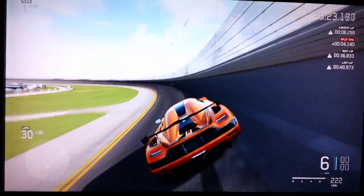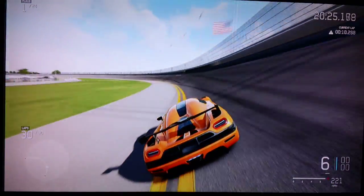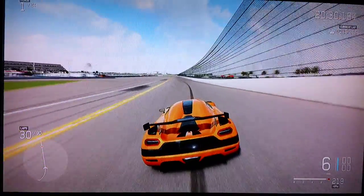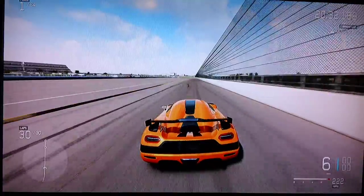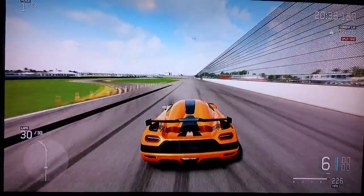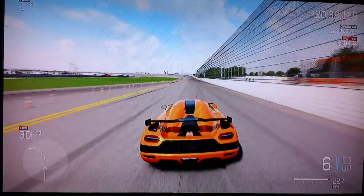This car right here, the Koenigsegg Agera, is one that I fully upgraded. It will spin out on almost every corner because it's really fast — unless you add the spoiler. I added the spoiler and it works great. You're the fastest car on track; I lapped second place three times.